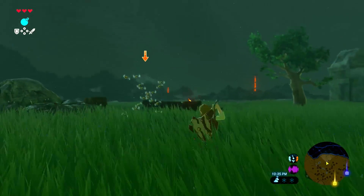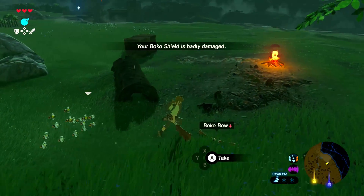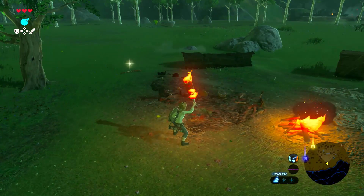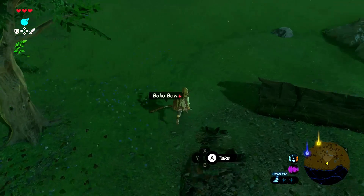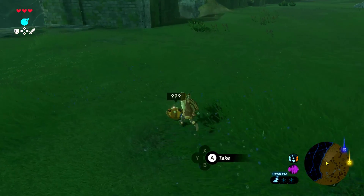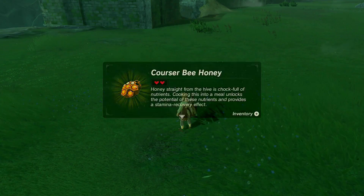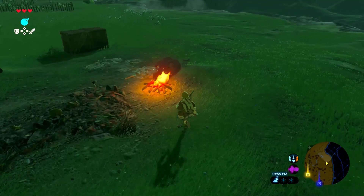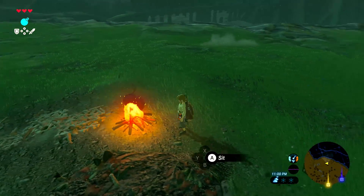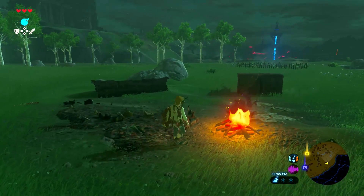Oh yeah, they're coming for me. So let's light this on fire. Yeah! And now — can I cook at this fire? Can I cook at any fire? Is that an ability that gets unlocked later? I have a feeling that X, Y, and B will get things put on them later.